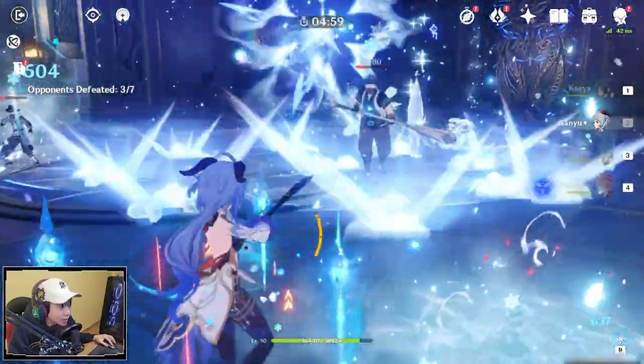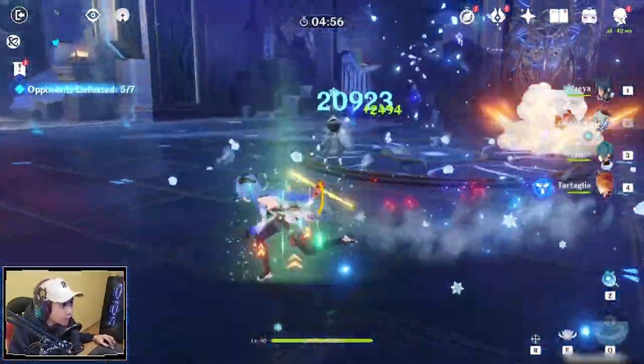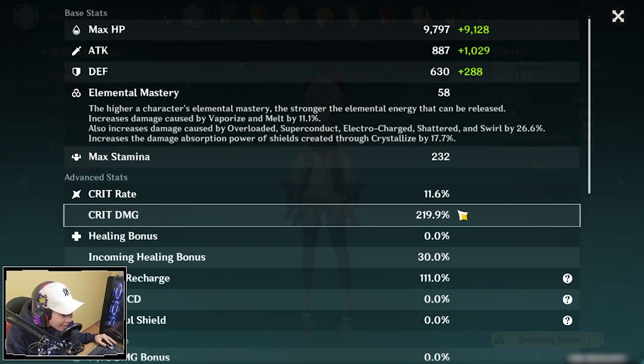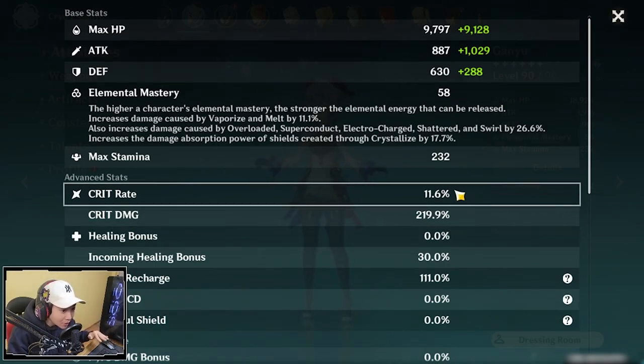Obviously it does pretty decent damage, and Black Cliff is going to do more damage as you kill enemies. With the Blizzard Strayer set, it still started at 19,000 and ended with increased damage at around 20,000. With Wanderer's Troupe, I had more damage towards 22,000 or even higher. Wanderer's Troupe will be able to dish out more damage due to the fact that you can go double pyro, getting the extra attack percent increase. Even stacking crit damage to 219% with Blizzard Strayer still did lower numbers than Wanderer's Troupe. But if you're going cryo comp and freeze comp, Blizzard Strayer is the way to go.